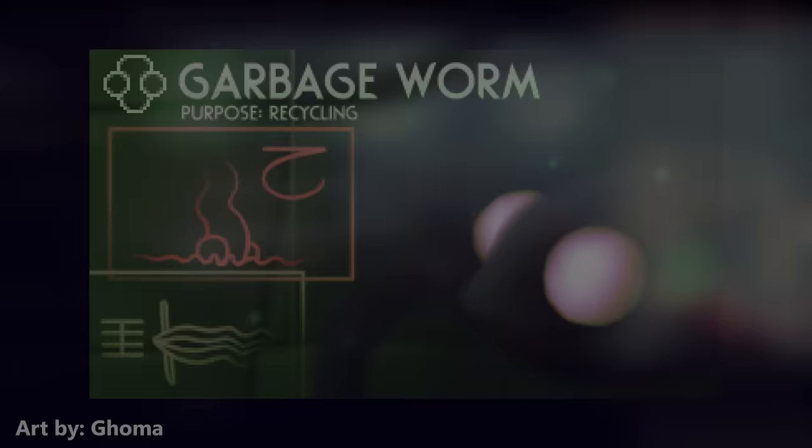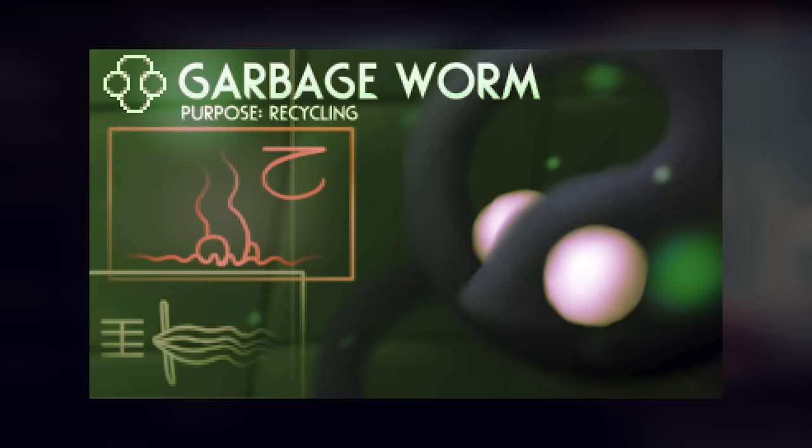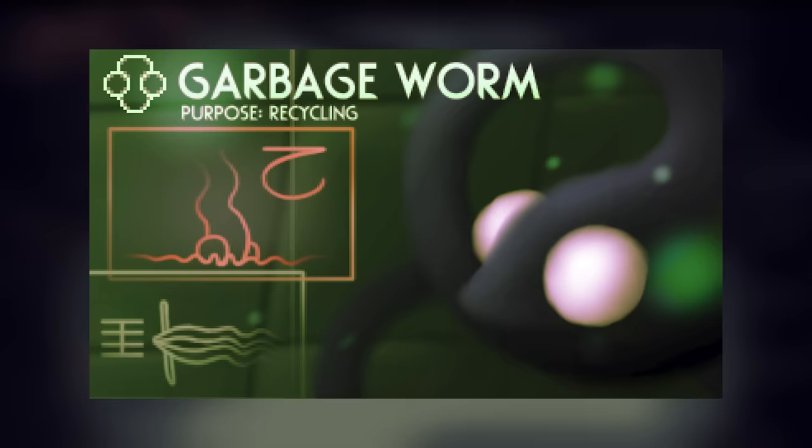Next up, the garbage worm — probably the second weirdest of these early entries. The garbage worms spend most of their time in the garbage waste, though they can also be found anywhere that piles of garbage can be found, such as chimney canopy. Their daily schedule seems to involve sitting in place, wiggling a bit, and sorting garbage all day.